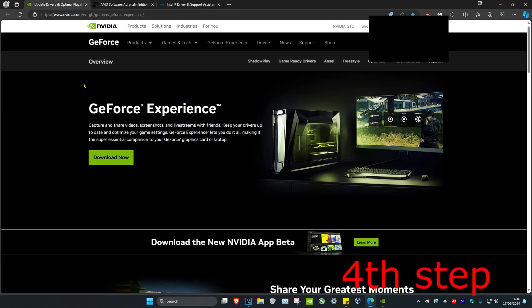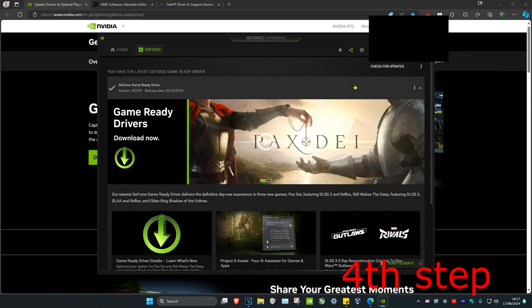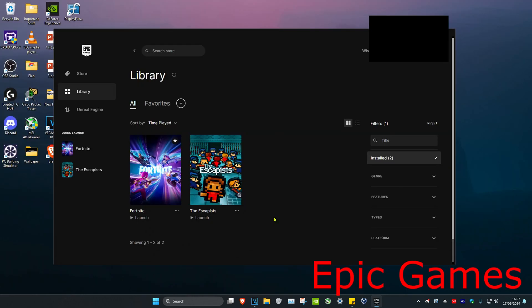For the next step, I'm going to leave three links down below for Nvidia, AMD, and Intel. You want to make sure your graphics card drivers are fully up to date. Download the software that comes with your graphics card — for me, I have an Nvidia graphics card so I use GeForce Experience. Once you're in the software, click on the Drivers tab and then click Check for Updates to make sure you have the latest drivers installed.